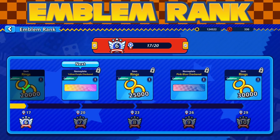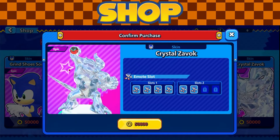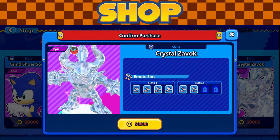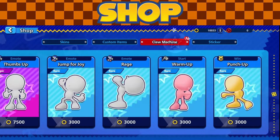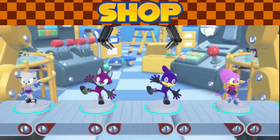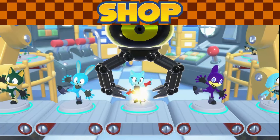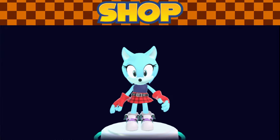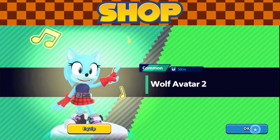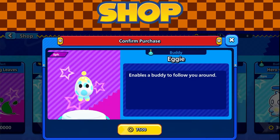Over here we have the shop, where you get most of your customization for characters. I have not seen anything with premium currency — that may be subject to change — but everything in the shop was accessible for beta players to purchase with rings. The avatar characters are free dailies you can pick up, similar to Sonic Forces. As you unlock avatar characters they get replaced with rings, making it harder to complete the full set, but there are a lot of options.